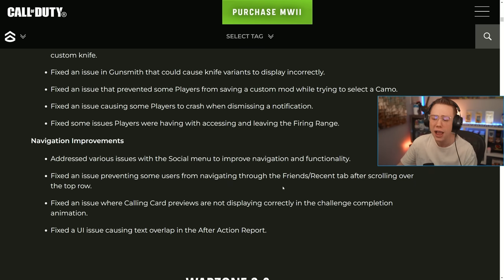For navigation improvements, they addressed various issues with the social menu to improve navigation and functionality — they may be getting started early on the menu updates previewed for Season 2. They fixed an issue preventing some users from navigating through the Friends and Recent tab after scrolling to the top row. Worth noting though, the Recent Players tab is still broken — the most recent player shown is from 47 days ago.